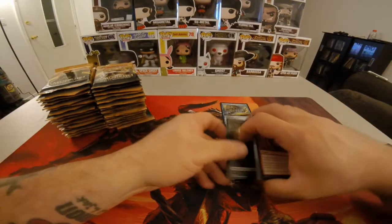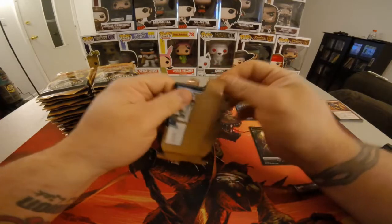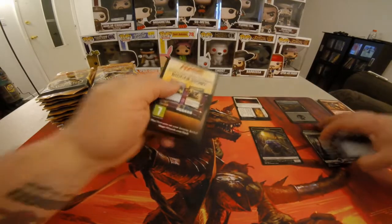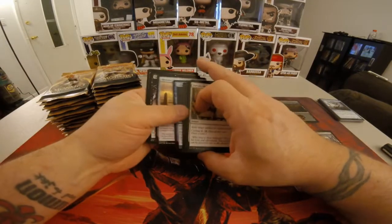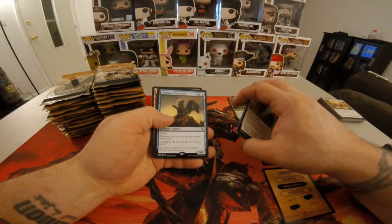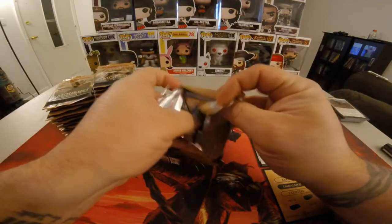Drake Haven. Dusk and Dawn. Foil Swamp. Full Art Swamp. Bounty of the Luxa. I'm not overly happy with the distribution of cards. There's Curator of Mysteries. There's a good handful of cards I've pulled five or six of. There's still a handful of cards I've even pulled one of.